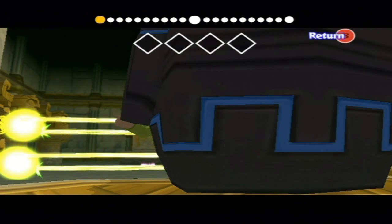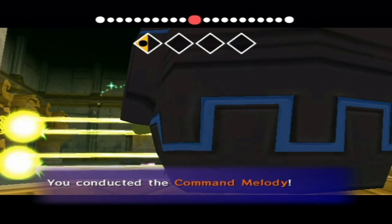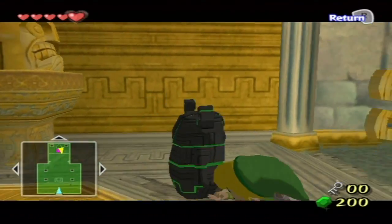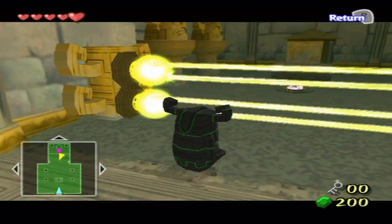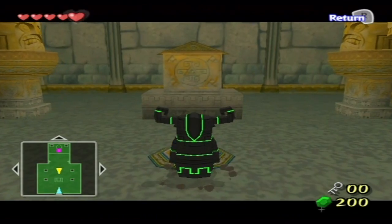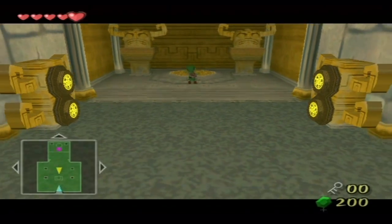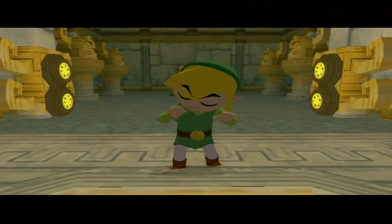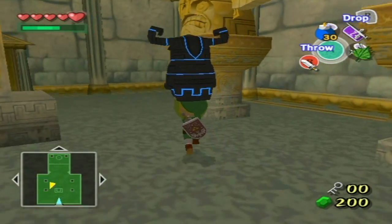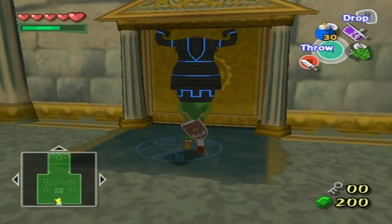Now it would appear as though we are stuck, because Link cannot go through those beams - he gets hurt and gets zapped back. So what we can do is send our little statue friend out who is unaffected by the beams, put him on the little switch, and there we go. Now we can run out here, pick a friend up, and get on out of here.